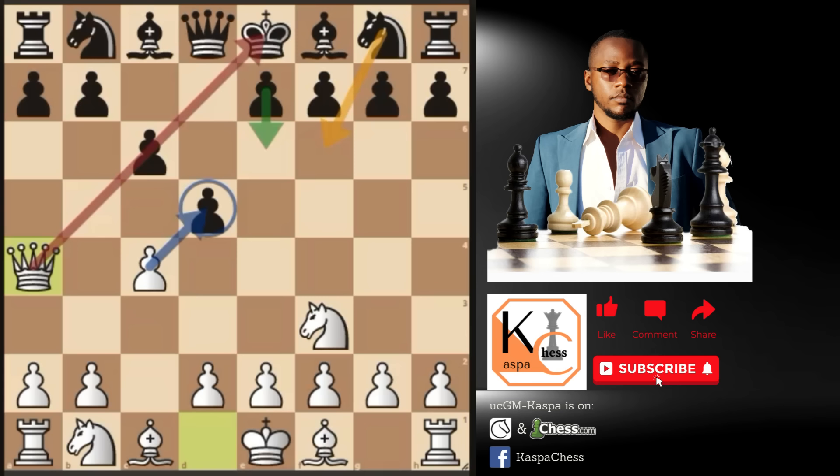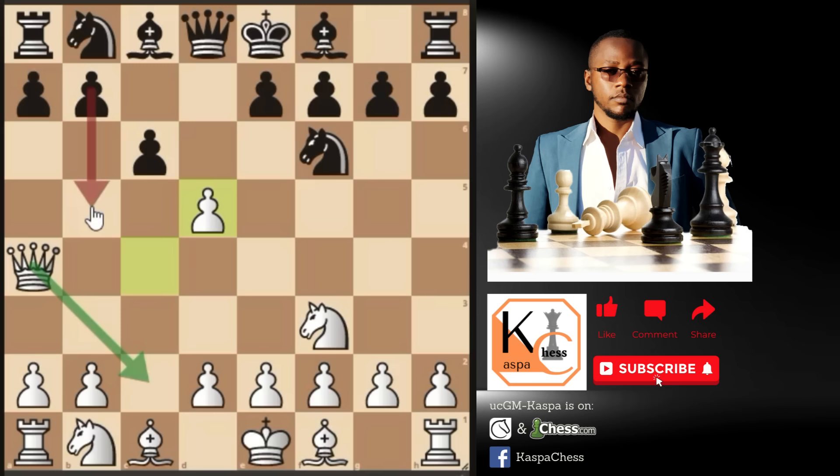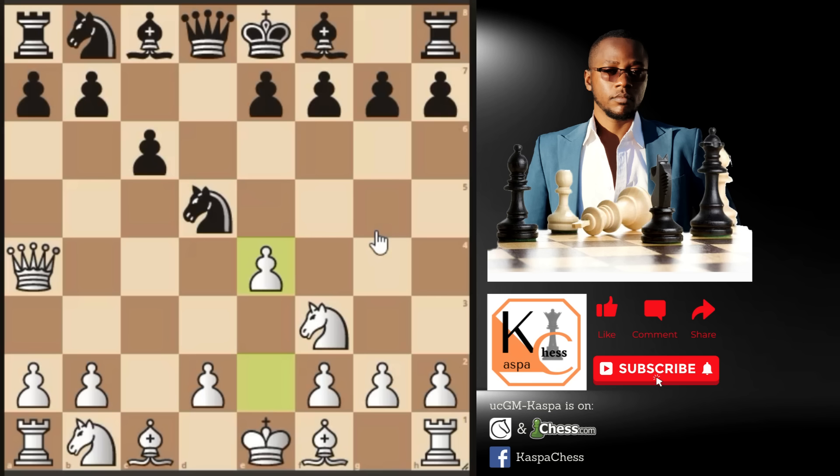For example, if black plays knight to f6, now we go c takes d5. Please note that if pawn to b5, we always have queen c2. So let's say black takes with the knight — instead of playing pawn to g3, which is very much playable, we still don't want to play the Reti opening, so we just go pawn to e4. And that's how you can transpose the game back to a king's pawn game. Our main goal is just to play pawn to e4 and start controlling the center.